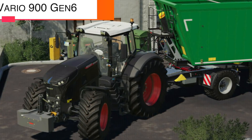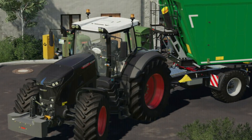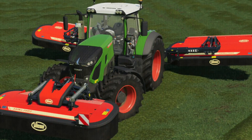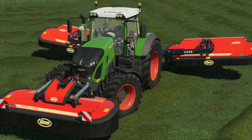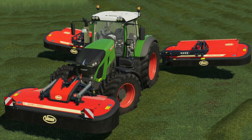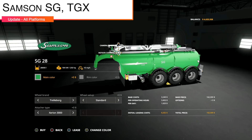Next mod update is the Fendt 900 Gen 6 My 2020. Unfortunately I have never been able to get this in game — I think I have a mod conflict — I can't find it anywhere in my mod folder. But the changelog is 3.1.0.1: fixed bugs on normal-mapped front fender, fixed invisible decals, and fixed the front window.